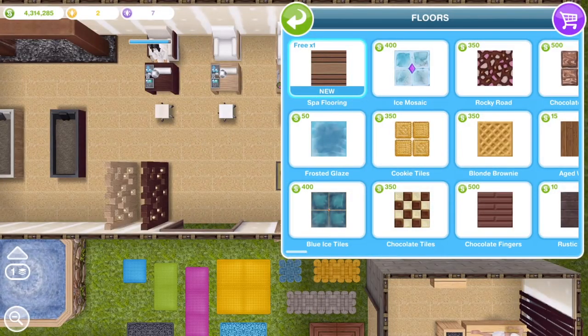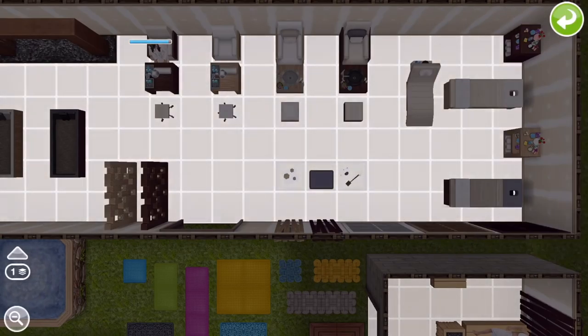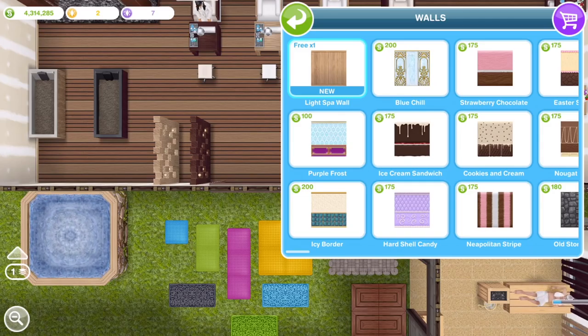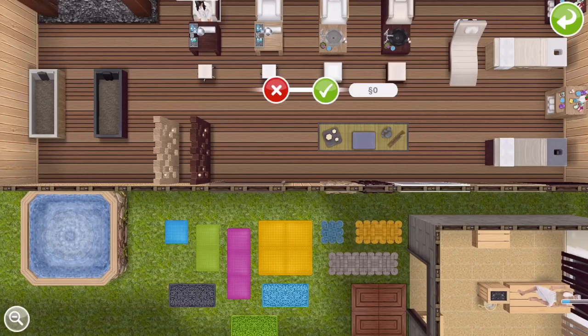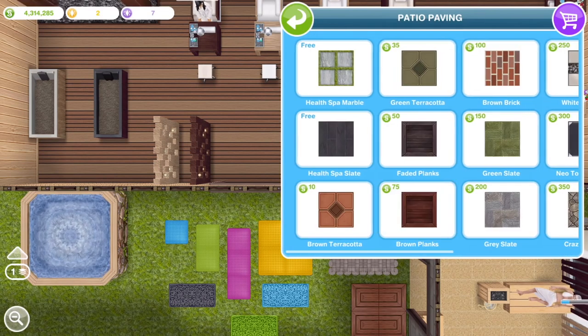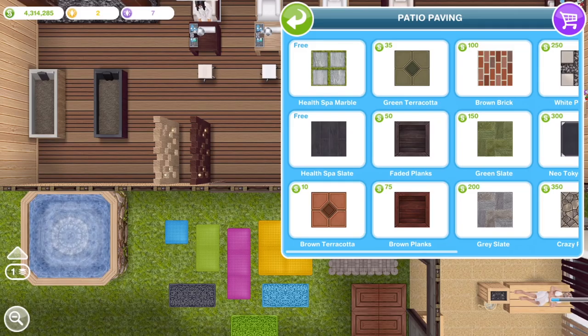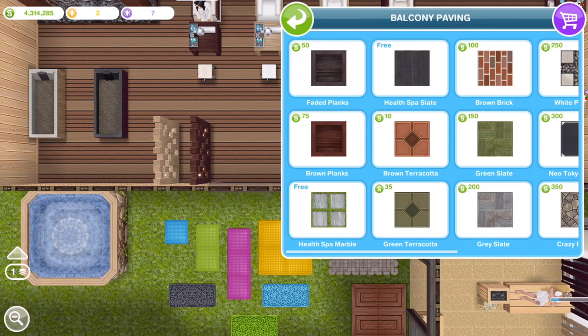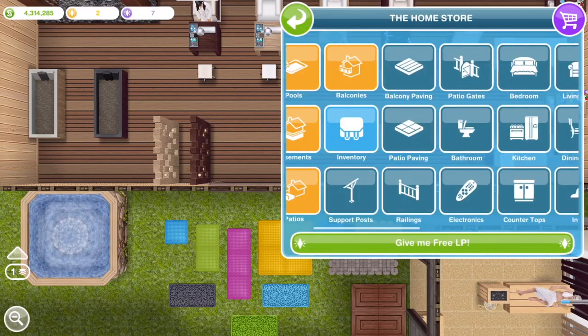In the flooring section we also have spa flooring — I'm assuming that came from unlocking the actual spa template. We also have walls: a light spa wall. I would have thought there'd be a light and dark spa wall but it doesn't seem so. We also have two new patio paving options: Health Spa Marble and Health Spa Slate. And in the balcony paving section, the same thing — Health Spa Marble and Health Spa Slate.